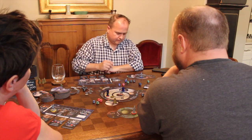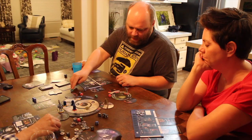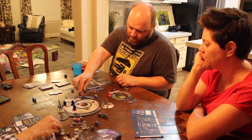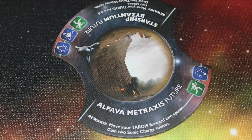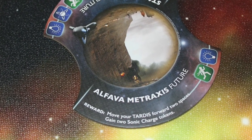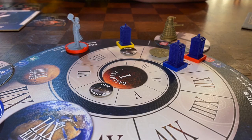You roll the dice. If you don't get everything you need, you have options: spend two Sonic Charge Tokens to re-roll one die, or spend three to change it to whatever facing you want. You can do that as many times as you want, provided you have enough Sonic Charge Tokens. After you've rolled everything, you get the reward. A lot of times the reward will move you further along the track. Everybody's trying to get to Gallifrey, and you're working together to solve these things — you can call other players in to help on adventures because you don't want the Daleks to win. But only one person can get to Gallifrey first, and that is going to be the winner.